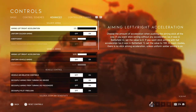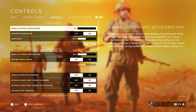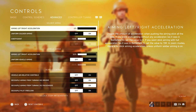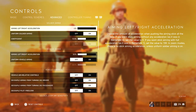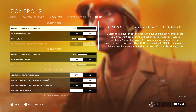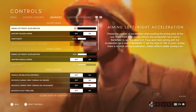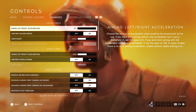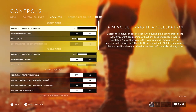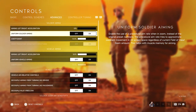For aim acceleration I have left and right acceleration set to zero. What this means is when you move the stick it's instant — no delay, like Battlefield 4. If you want full acceleration with a slight delay like in Battlefield 1, you can go with that, but personally zero is probably the best.